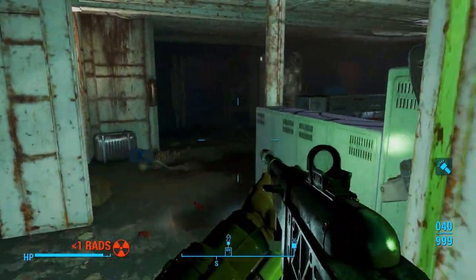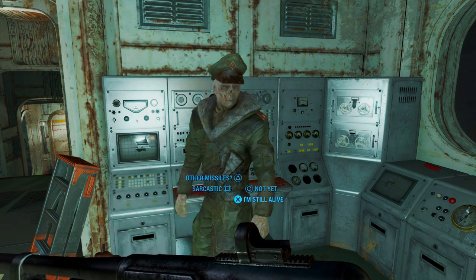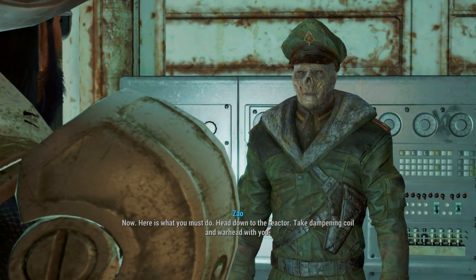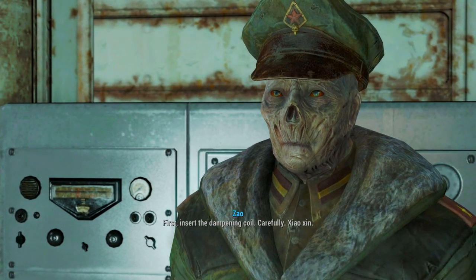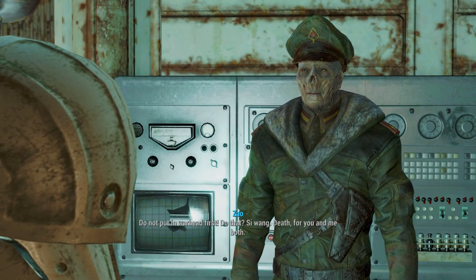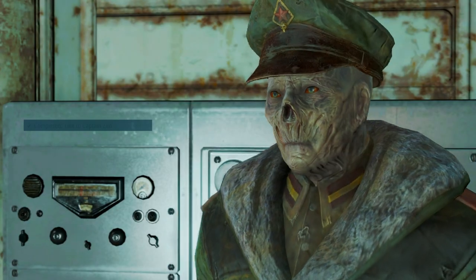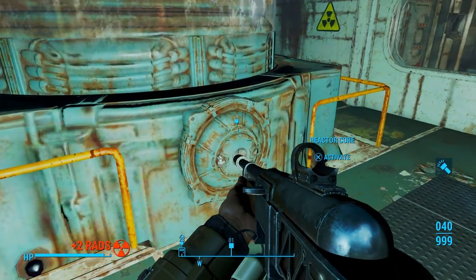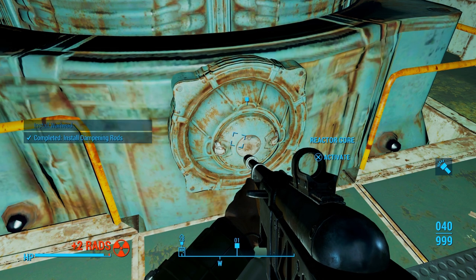Let's talk to Captain Zhao. Here is the warhead — no difficulty, I trust. Be resolved, and the thing is done. Now, head down to the reactor. Take the dampening coil and warhead with you. First, insert the dampening coil carefully, then put the warhead into the reactor. As you do that, I monitor power levels from the control room. Do not put the warhead in first — that means death for you and me both. So we're gonna put the dampening coil in first, then we'll go ahead and put the warhead in.